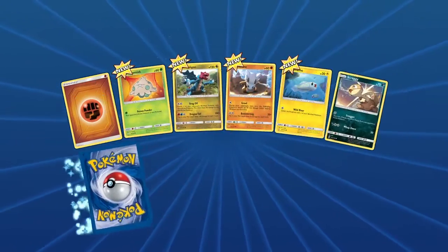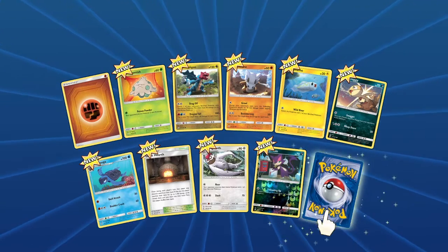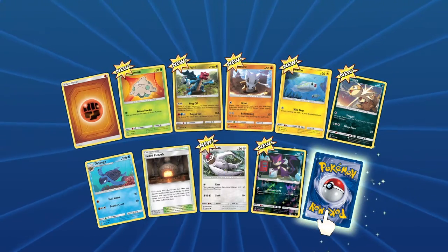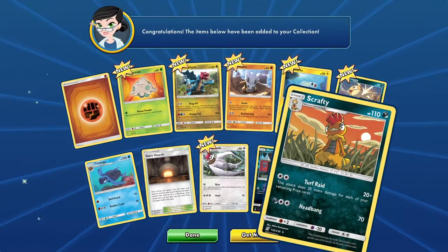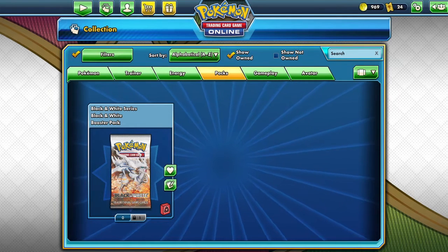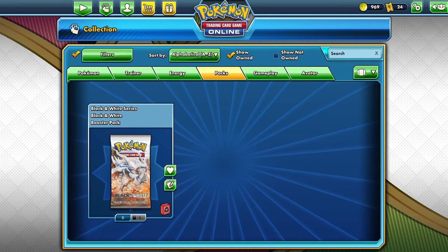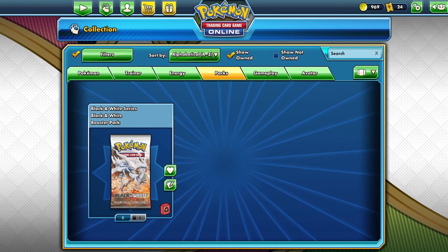Instead of a pack, we can open this chest — we got 10 coins and a holographic Tapu Koko card, very nice. But I still think we're gonna open a booster pack. We got an energy, Shroomish, Druddigon, Cubone, Tynamo, Scraggy, Tirtouga, giant hearth, Vigoroth, reverse, Purrloin — and the rare is a regular Scrafty. Very unexciting. But that was the episode! Thank you guys so much for watching, leave a like, subscribe, turn on post notifications, and I'll see you guys next time. Peace!